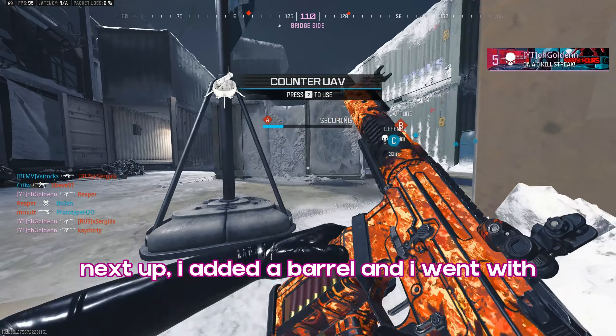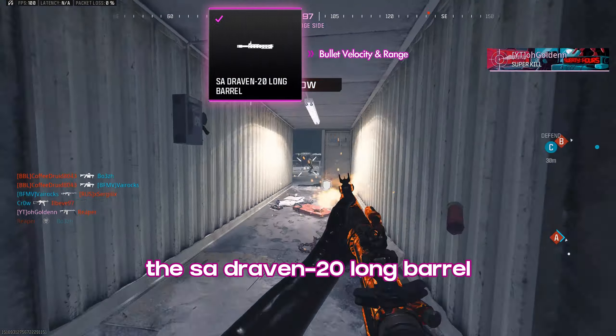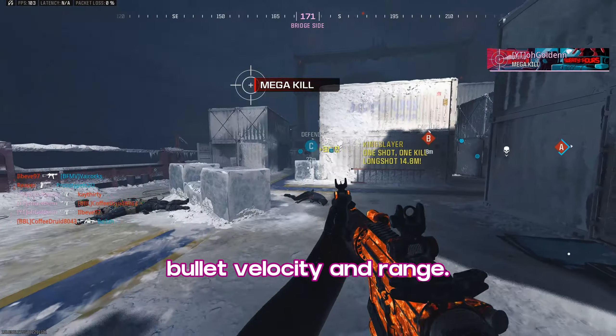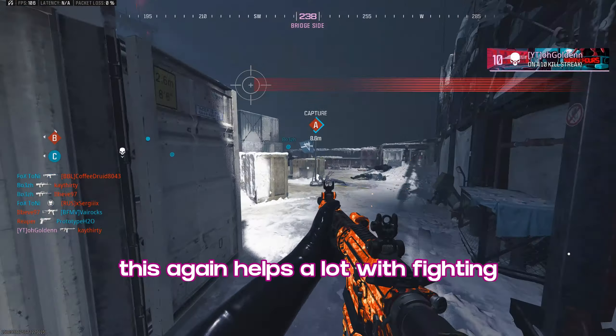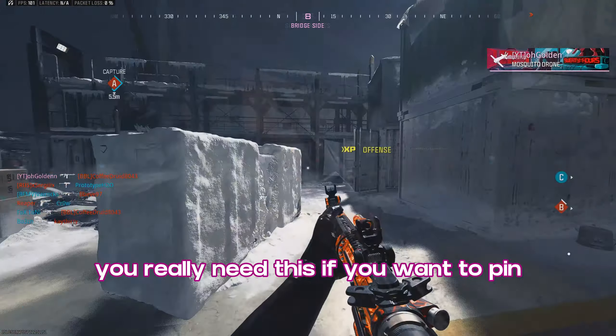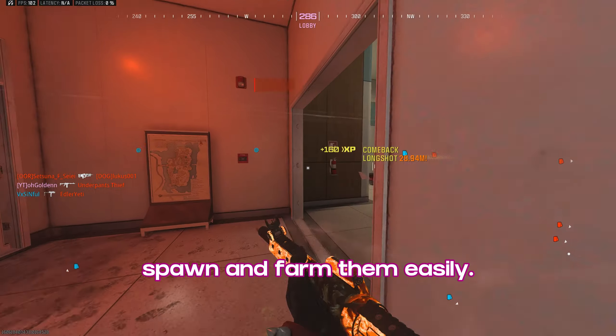Next up, I added a barrel, and I went with the SA Draven 20 Long Barrel for a decent improvement to bullet velocity and range. This helps a lot with fighting people at long distance. You really need this if you want to pin people into their spawn and farm them easily.